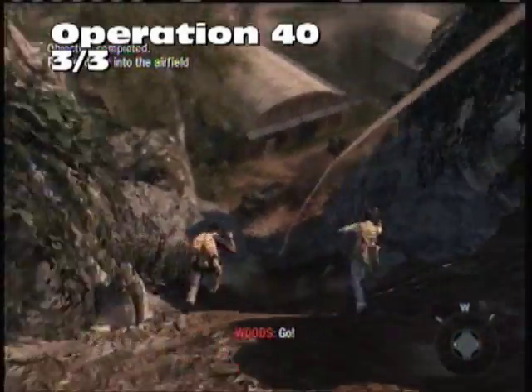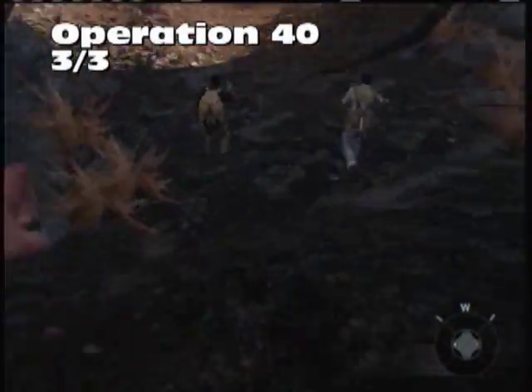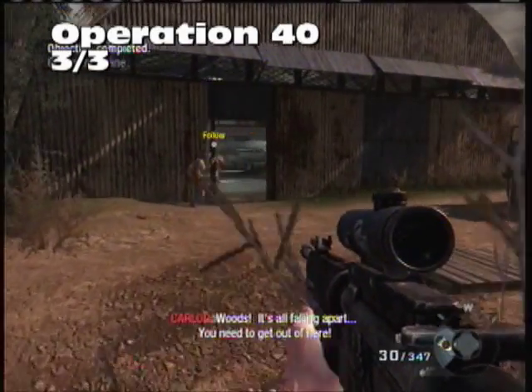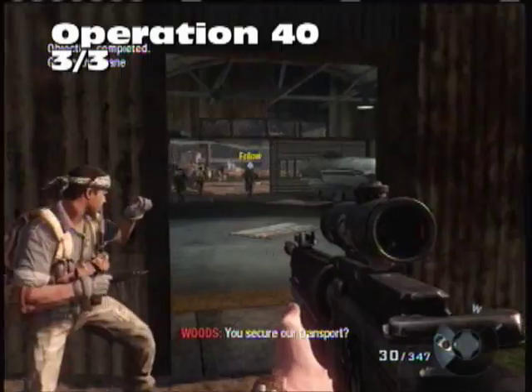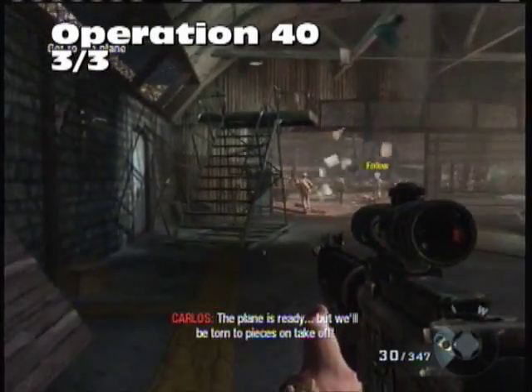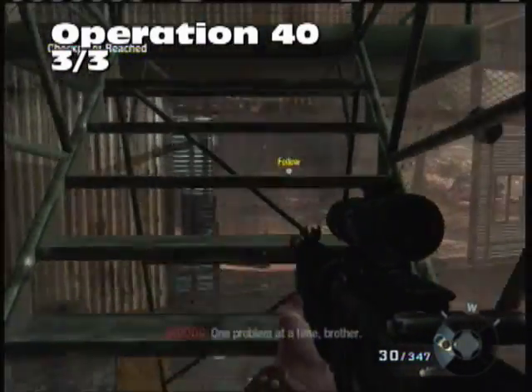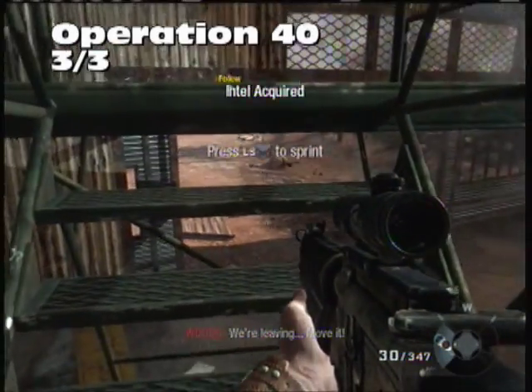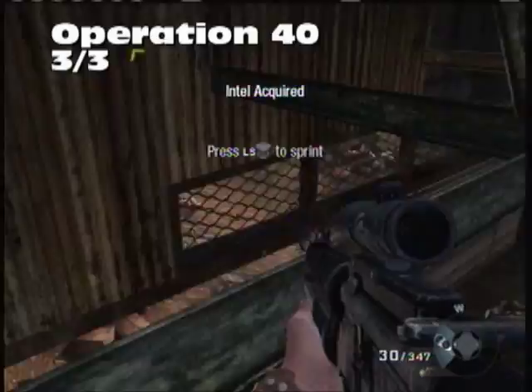Our final Intel for this level is once you've rappelled down the hill. Move your way into the bunker or warehouse area, climb this little ladder stair set, and on the top will be our last Intel for the level. That is one level complete.